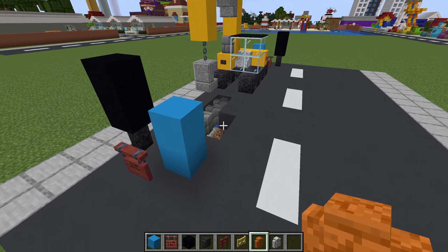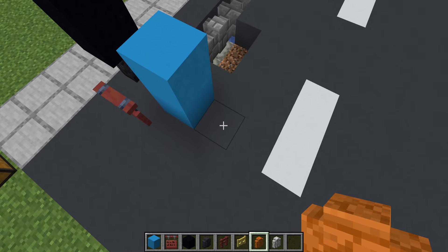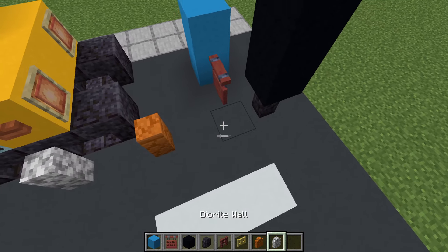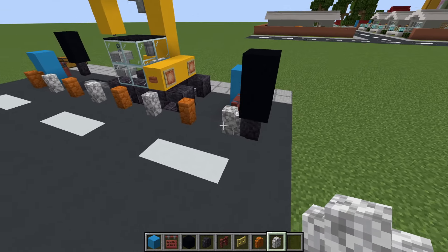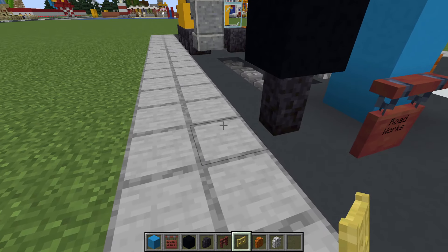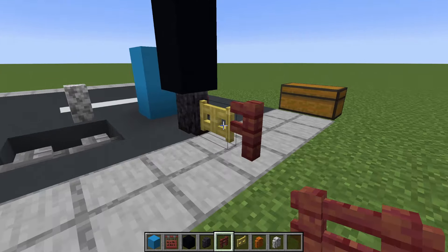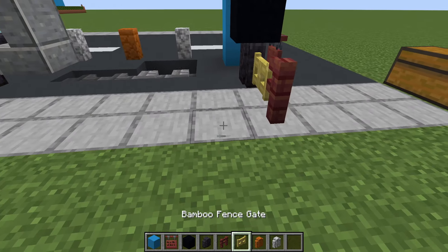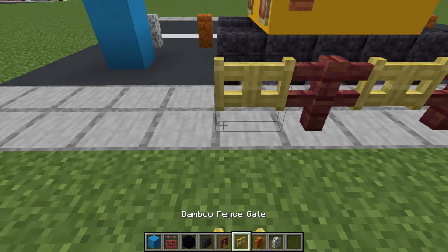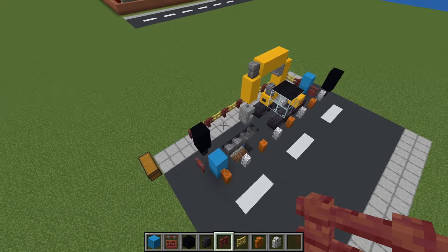On the roadside of our worksite we are going to place alternating red sandstone wall and diorite wall, extending all the way to the back and connecting to the traffic light. On the footpath side, if you have a footpath, we are going to use bamboo fence gate and mangrove fence. In a similar fashion we are just going to wall off all of this, placing alternating bamboo fence gates and mangrove fence, connecting from the front to the back so that all of this is just sealed off.